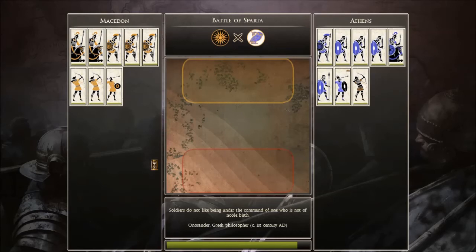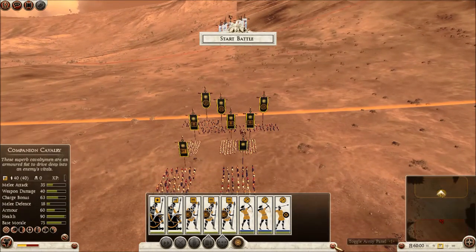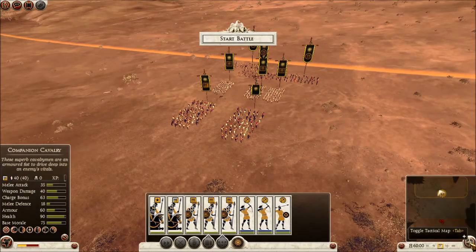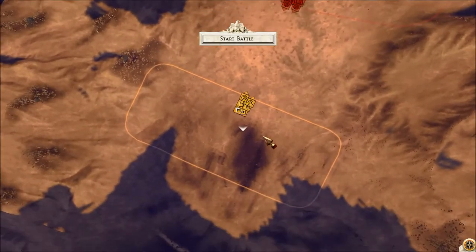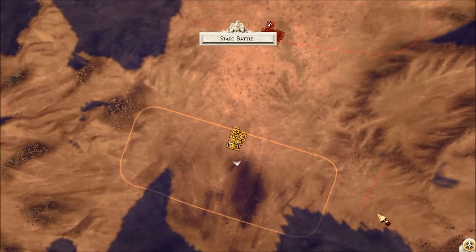Waiting — soldiers do not like being under the command of one who is not there. I can see I'm at the north face of the map while the enemy is at the south face. Hopefully I can record this with good framerates. You can see the enemy right in front of me, not hidden. I just realized there is a tactical map — I didn't know because I didn't check the game settings. I'm playing at 18 frames.